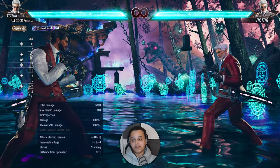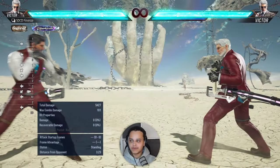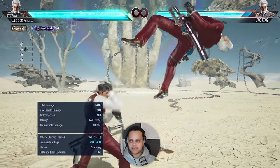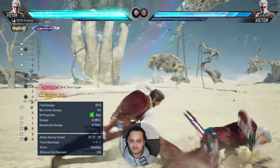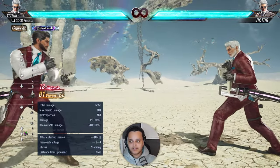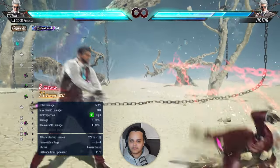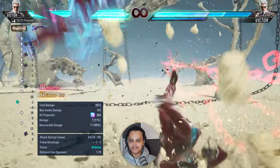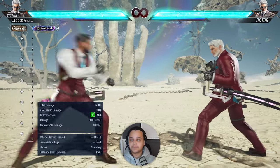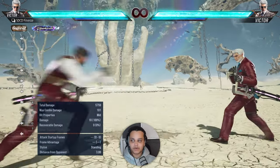For heat combos: the main heat attack you'd use in combos is forward one-plus-two as the heat dash, then up one-plus-two. This is pretty much the same for all launchers after heat burst. With a run-in two counter hit at 101 damage, Victor does loads of damage. Rule of thumb: if you have heat to burn, do heat burst, forward one-plus-two, then up one-plus-two — that's the most combo damage in heat.